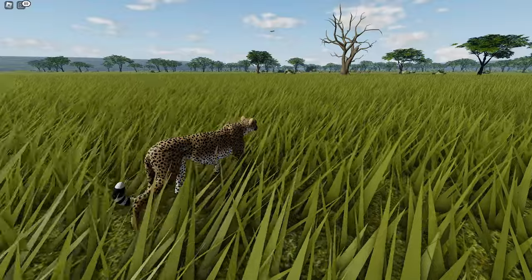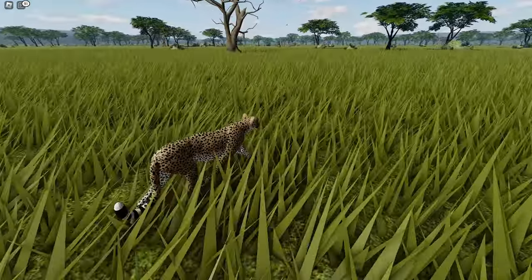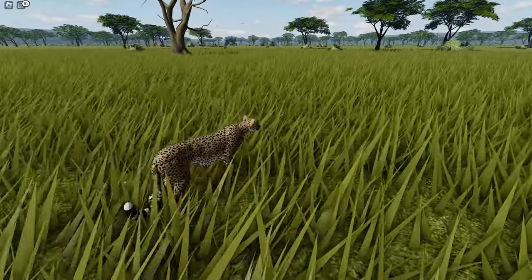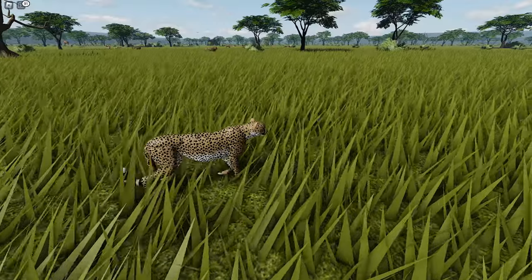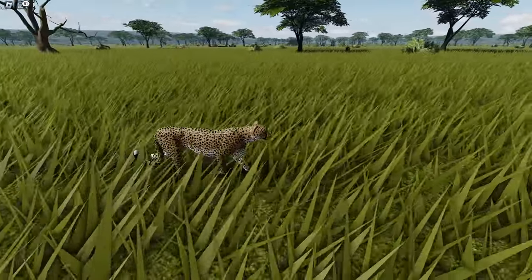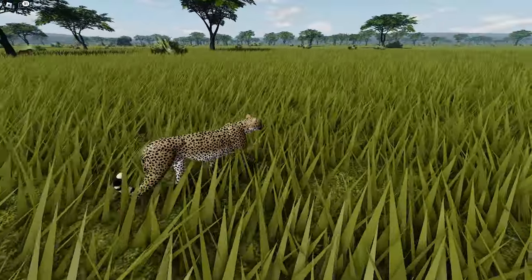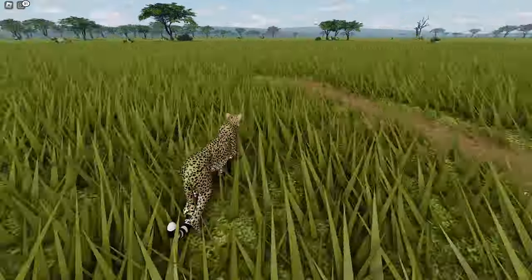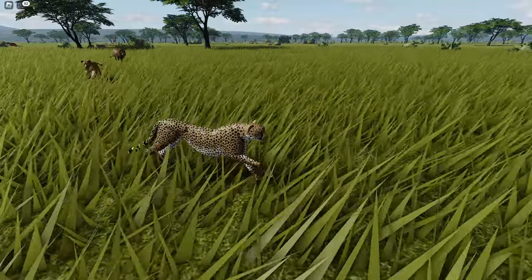After a long journey we finally arrived at one of the most populated places in Wild Savannah, and as you can see it's filled with a lot of animals — especially lions. Because this place is crowded with lions, it would not be smart to try to mix with them and end up dead, so I decided to avoid this place.